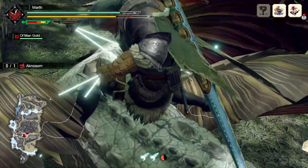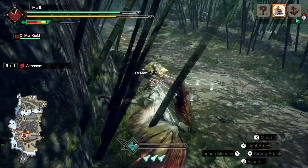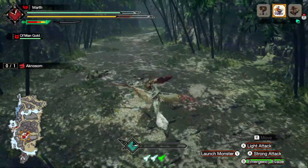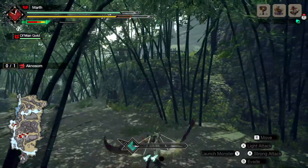Now that you've mounted your target monster, you won't really want to attack the other monster because you were just using that monster to build up damage. Now you want to find a nice area to launch the monster into a wall and also have a wall positioned near you.